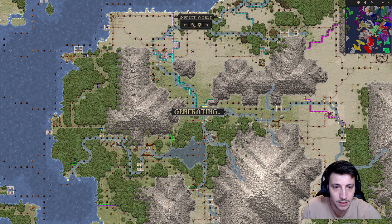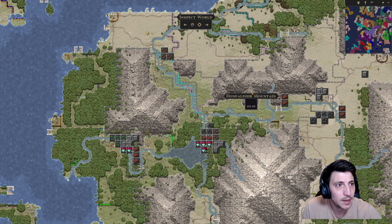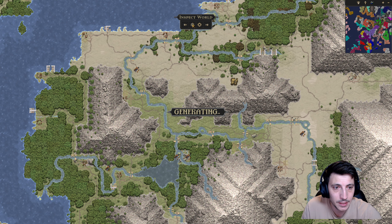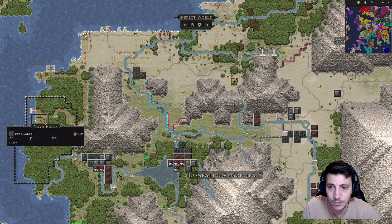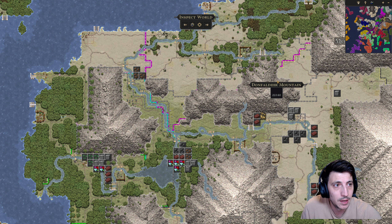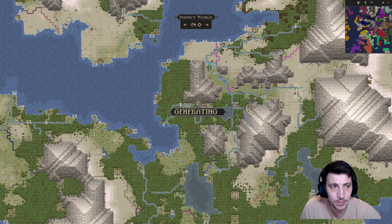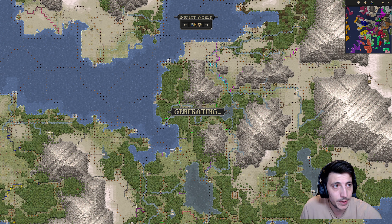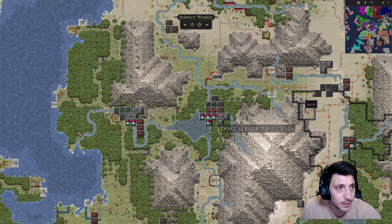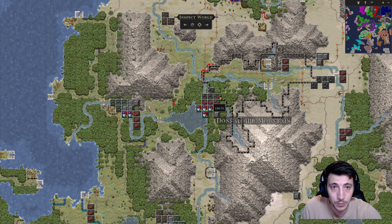We'll keep rerolling until we find a world layout that's a little more to our liking. I want something with a few more free lands near us - ideally some free lands closer to our position rather than all the way across the map. After a few more rolls, this looks good - there are free lands nearby here. Let's go ahead and lock that in.